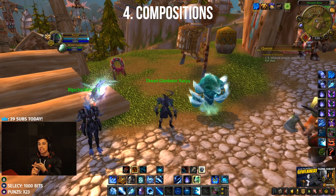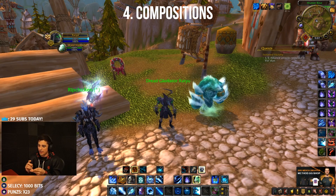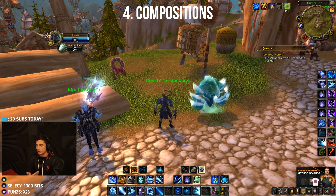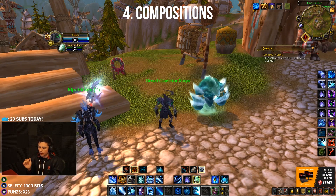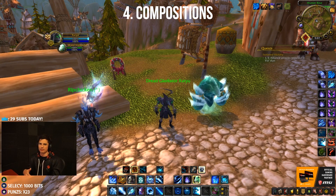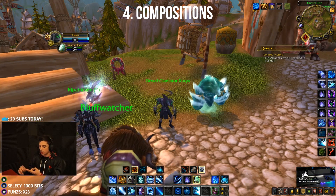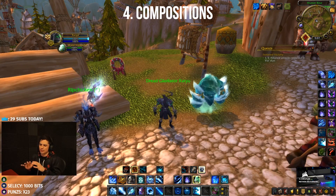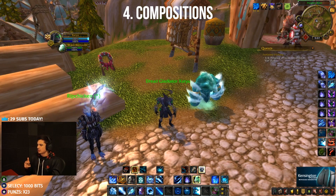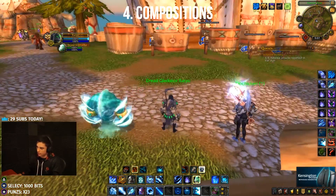For compositions, you want to run RMP or RMT as your bread and butter. You can also play shadow priest mage with holy paladin or shadow priest mage with resto druid — not quite as insane as RMP but it works. From there, FMP as a frost mage, windwalker mage holy paladin — which might be one of the better comps — then frost mage elemental shaman resto druid, frost mage destro lock with a healer, frost mage moonkin. Highly recommend RMP, then shadow priest mage, then windwalker mage healer or elemental mage healer.